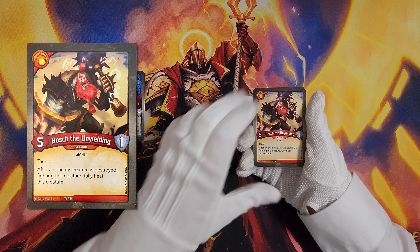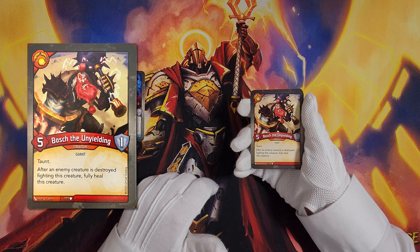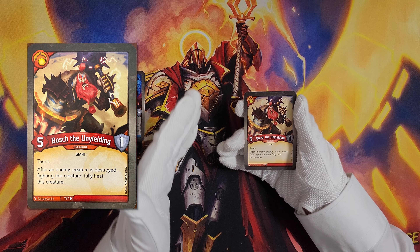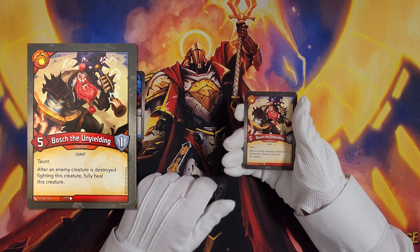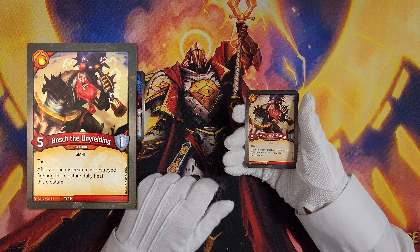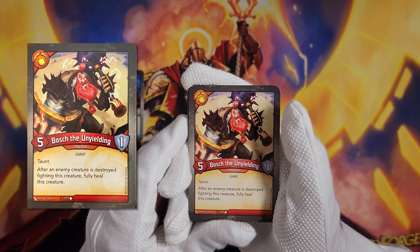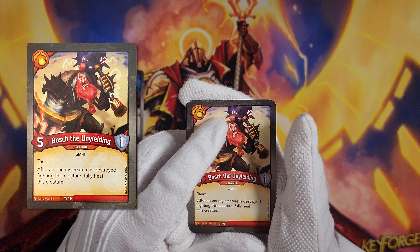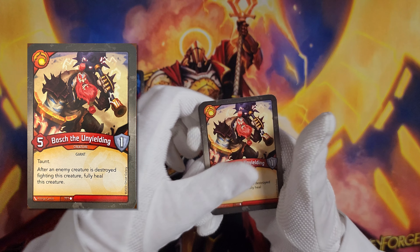Then we've got Bosh the Unyielding. It's got taunt. After an enemy creature is destroyed fighting this creature, fully heal this creature. That being a passive effect and not an after-fight effect means that if something is fought into it and dies, Bosh would heal fully. So you need something with at least six power if you're going to fight to kill him — five power, one armor, with taunt. The art is very Brobnar, heavy. I love the kind of heat shield he's got going on. Very good taunt creature.